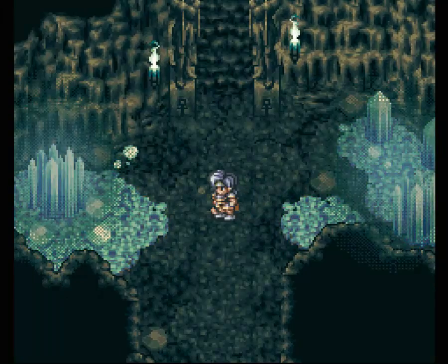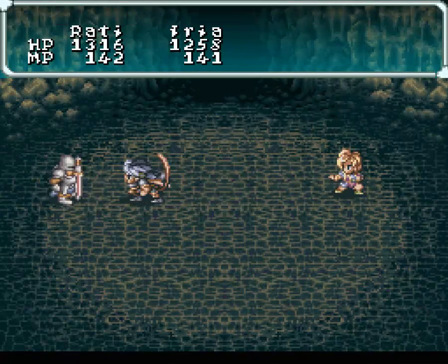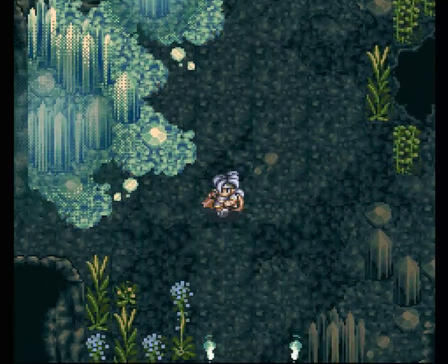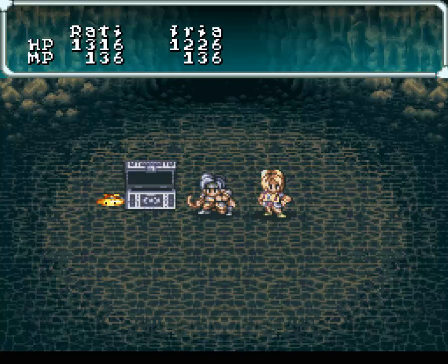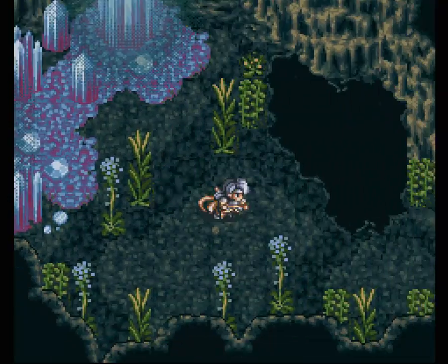Now I don't believe there's anything else here. I think we've mined all the treasure that we can mine. And Iria is going to sit on her ass for the majority of these fights. There's nothing over there. Over here, there's an invisible wall. But I don't know why there's an invisible wall here.